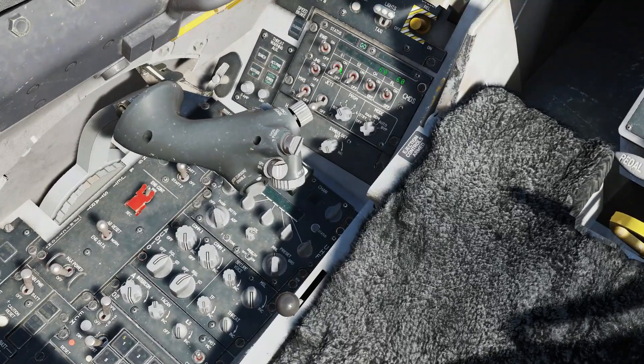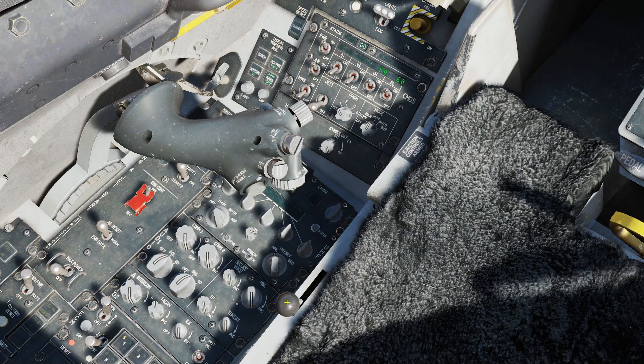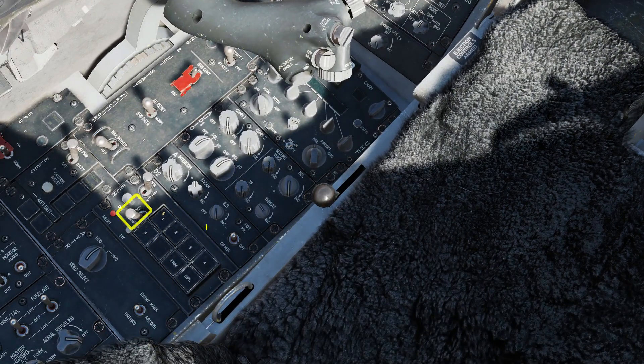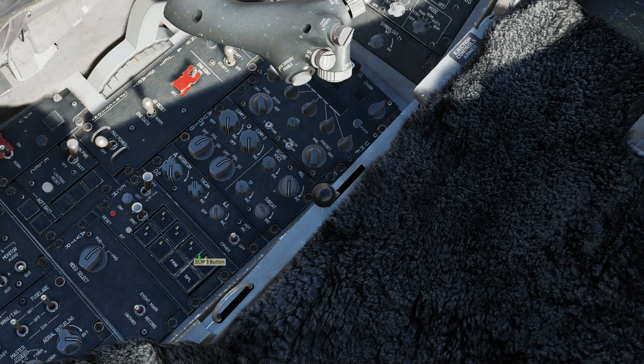On the countermeasures panel, mode to semi-auto. That means you'll have to manually release countermeasures, but the type and quantity will be selected for you. Set the threat warning volume as required. ECM transmitter to mode 2 — that's ECM priority. Turn on all of the transmitters. CMS aft to activate.